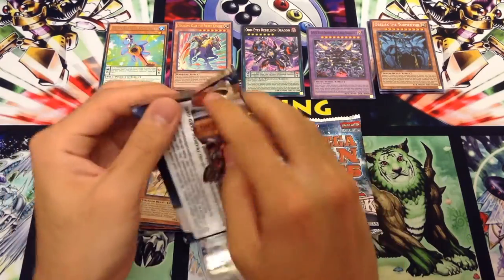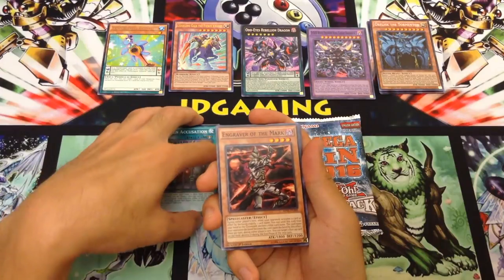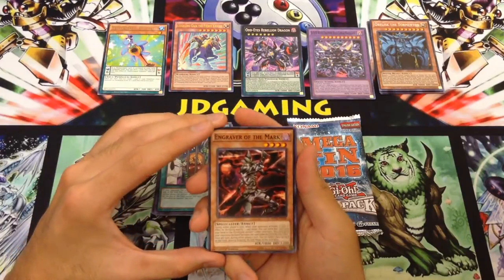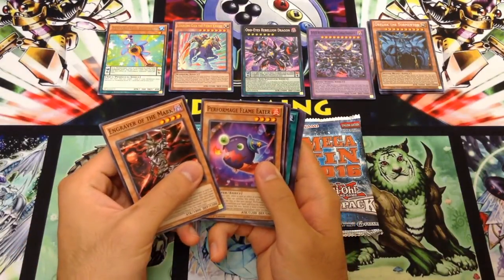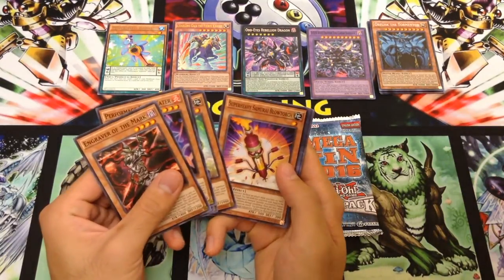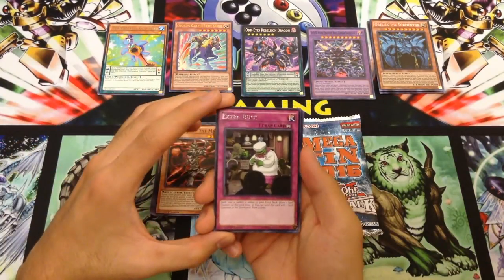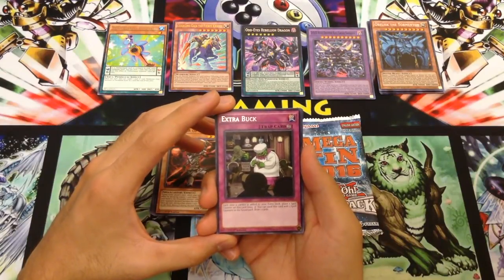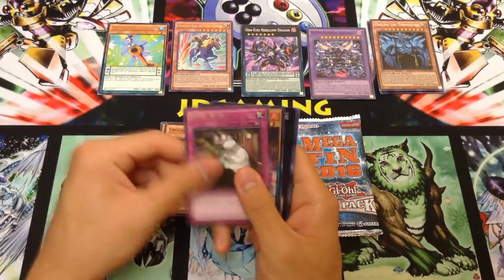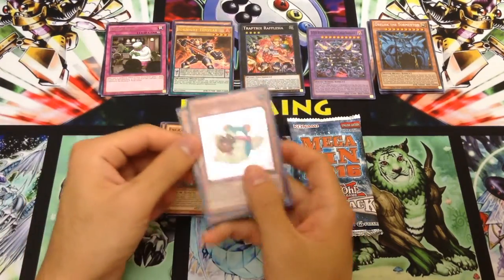Pack number two. Engraver of the Mark is a fun common card — I think it was a TCG exclusive at first, or a world premiere card. It looks like Zoro, anyway. Performage Flame Eater, Raidraptor Wild Vulture, Karma of the Destruction Swordsman, Super Heavy Samurai Magnet, Super Heavy Samurai Blowtorch, Extra Buck — first time I've pulled one of these in these tins. Each time a card is added to your extra deck, like Pendulum Monsters, you place a spell counter on this, max three. You can send it with three counters to the graveyard to draw two. Ignite Templar is an interesting ultra, Raffalizzi is a good secret, and Fluffle Mouse is a fun super as well.